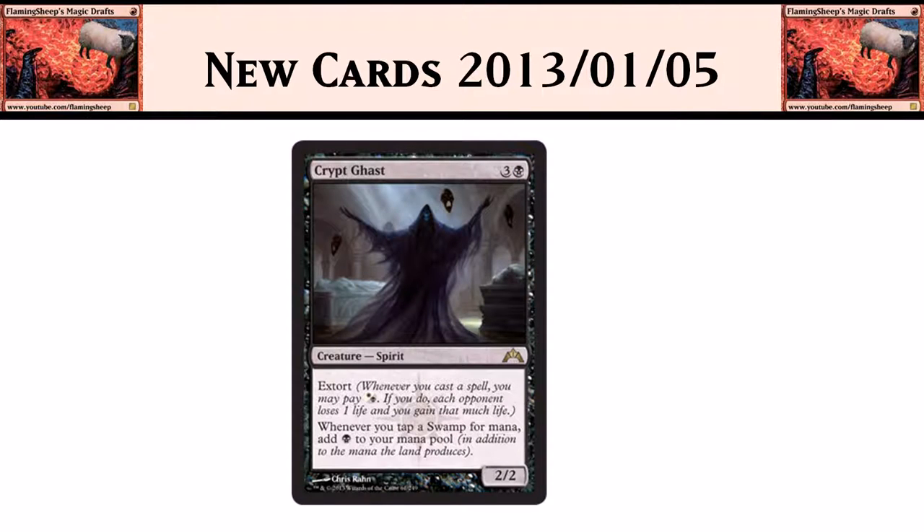Then we have Crypt Ghast, which is insane. It's 3 black for a 2/2 with Extort. Whenever you play a spell, you can pay black or white to drain each opponent for 1 life. And whenever you tap a swamp, you add black to your mana pool — so it basically becomes like a Cabal Coffers for all your swamps, which is really awesome. I wonder if they'll be able to break this. It seems like a very Johnny, combo-y card. If you get this out on turn 4, on turn 5 you can potentially get up to 10 mana. You can cast Griselbrand, or Army of the Damned for 8 mana. Very exciting.